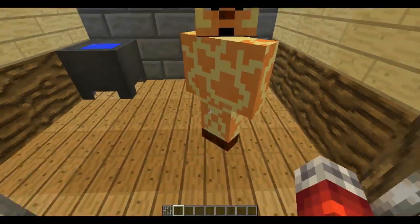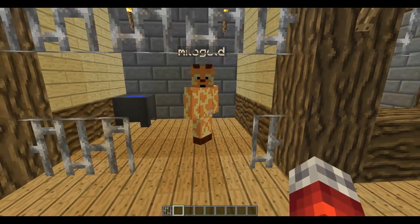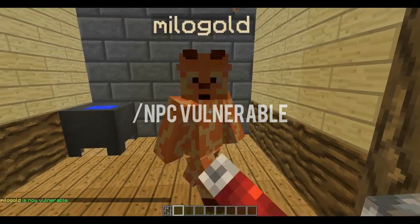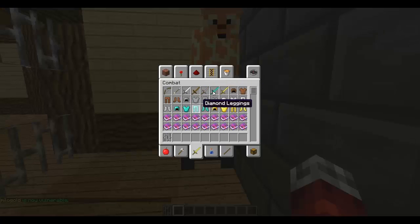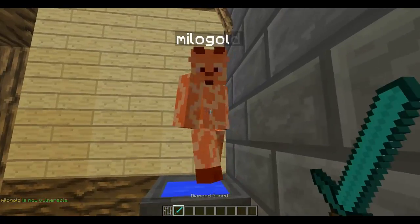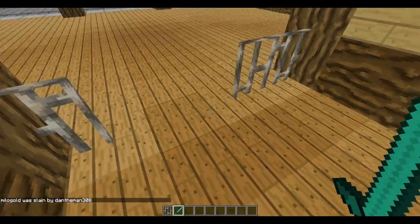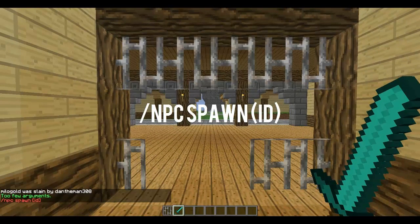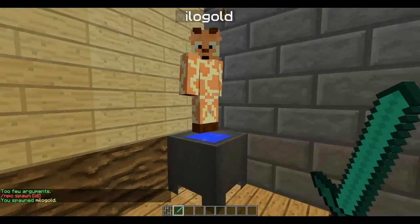And then you just get off. One of the other things is if you do /npc vulnerable, you can damage it and if you hit it enough times you can kill it. As you can see there. And then you can set a spawn, I believe, by doing /npc spawn and then the ID of it — as you can see there, it spawned where it last was.